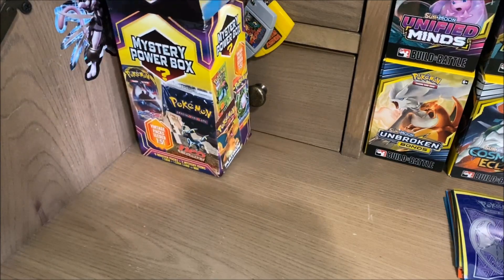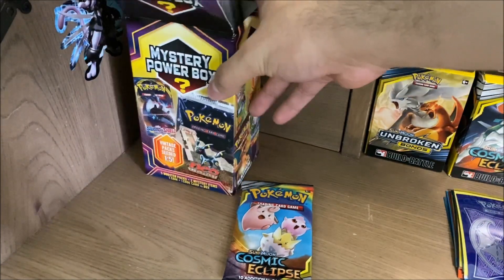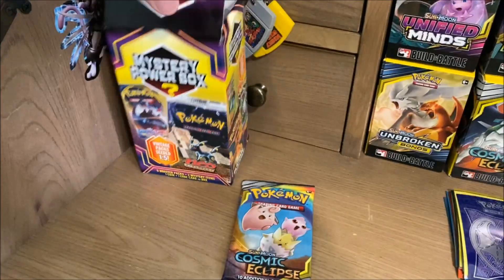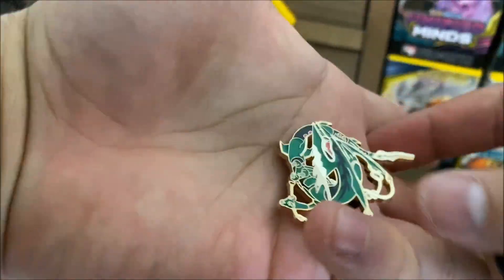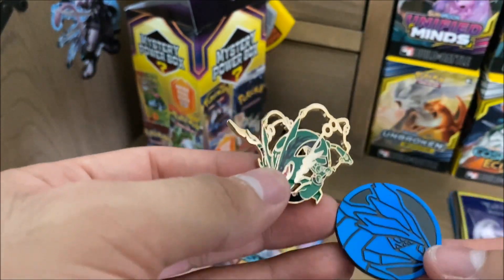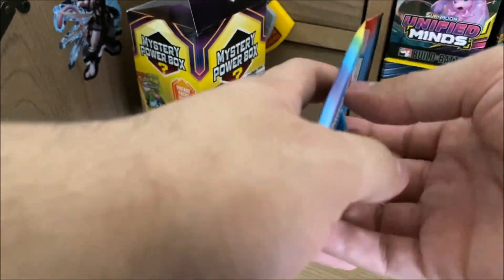Let's get the next pack out here — a Cosmic Eclipse. Before we do, I know there's some other stuff in here, like a code card. I give them out on stream. There's a coin and... a Mega Rayquaza pin. I can't remember what dragon that coin is, but alright. I'm not too mad on that. Cosmic Eclipse is also a really nice pack. Let's just get into this.